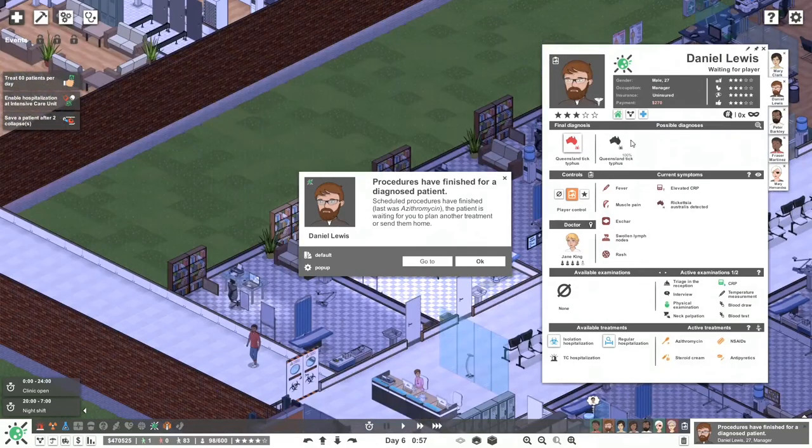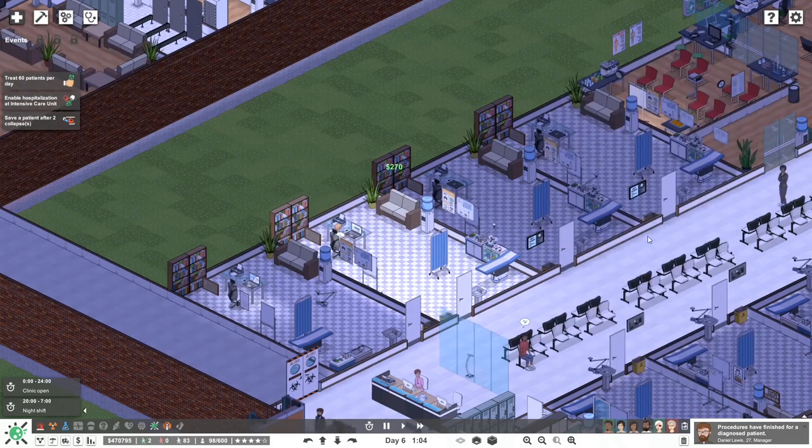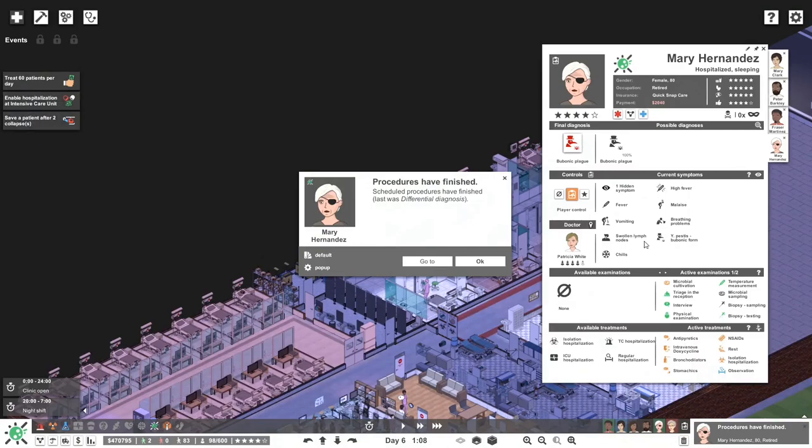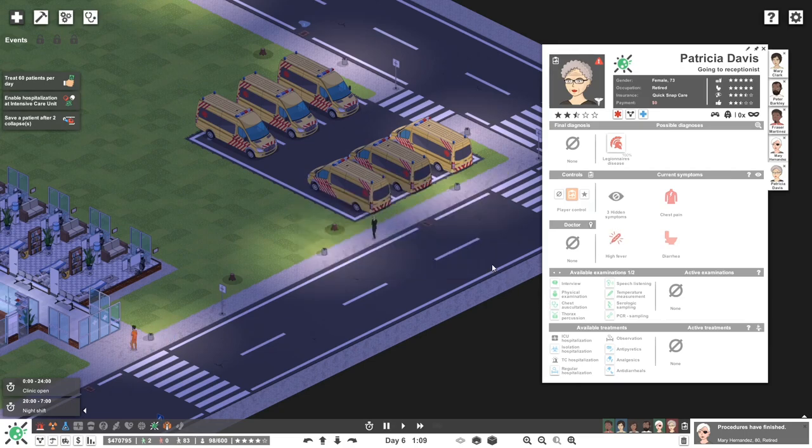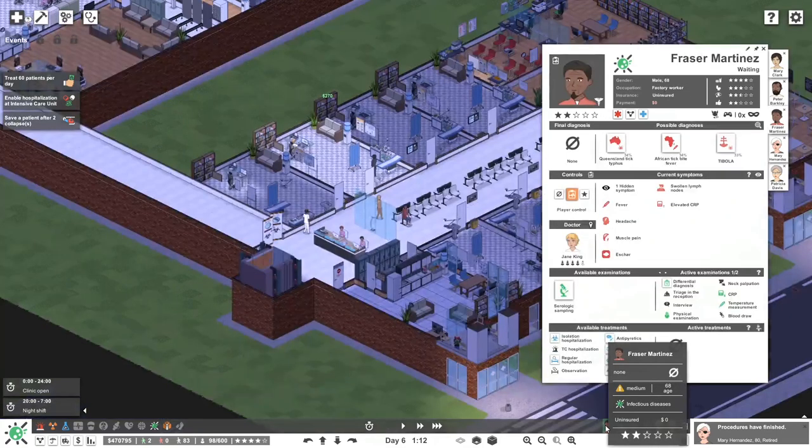Let's move on. This guy is all sorted — we'll send him home. We still haven't figured it out — there is a microbial cultivation going on, hopefully we can sort that out. I think you have one patient stuck — this red one. Let's have a look — no, she just arrived. Let's just go through these patients quickly.